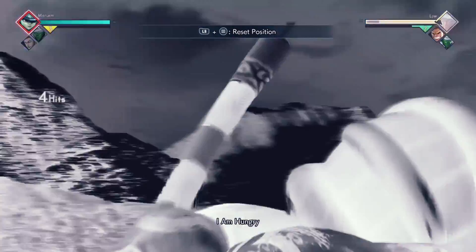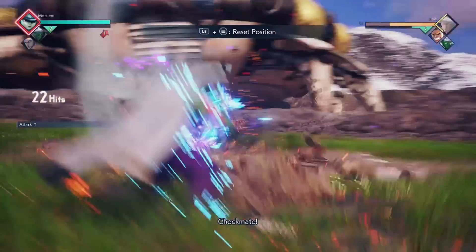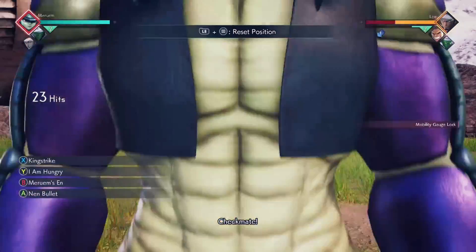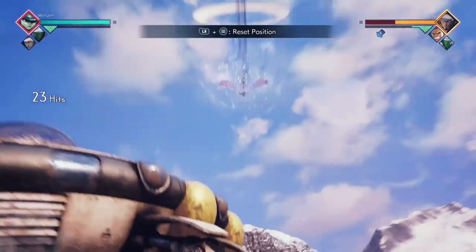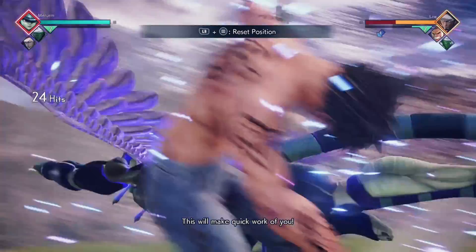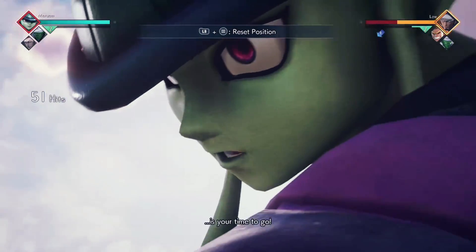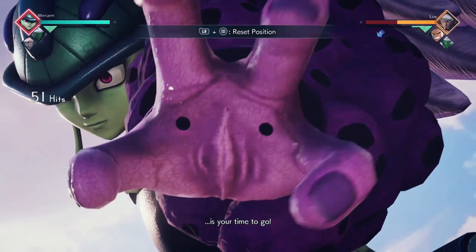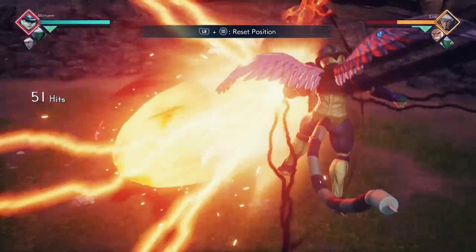I Am Hungry gives the attack buff. You're going to want to do King Strike and then do your ultimate. Clearly I wasn't awakened, but it's going to do a little bit of damage. Damage reduction hurts Merowam very much — like any character that has a guaranteed damage ultimate, they'll do less damage the more you do in the combo.